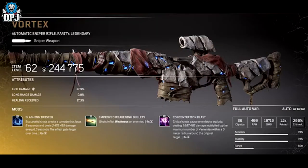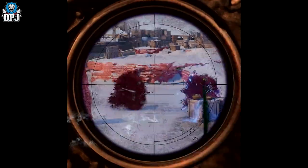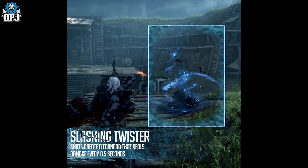The first of the five weapons is the legendary ASR called the Vortex. For people that don't know, ASR stands for Automatic Sniper Rifle. Its mod is called Slashing Twister: successful shots create a tornado that lasts eight seconds and deals damage every 0.5 seconds. The effect gets larger over time with a six-second cooldown. This thing has 36 rounds in the clip, shooting at 400 rounds per minute.